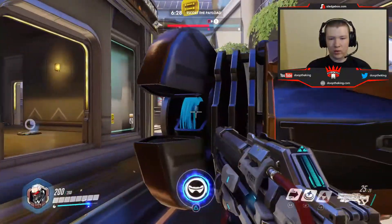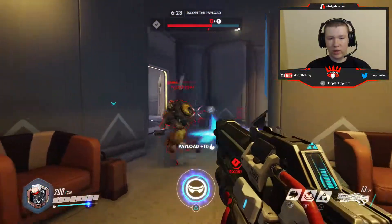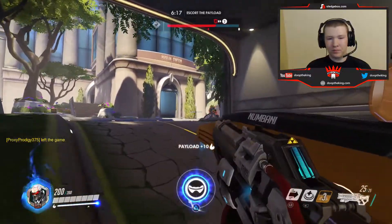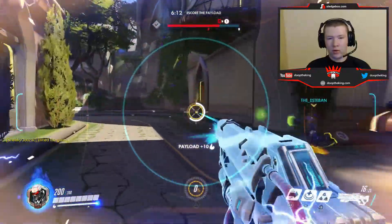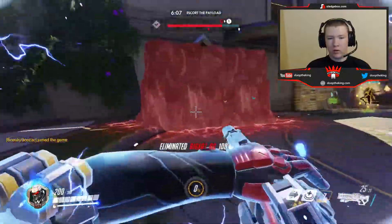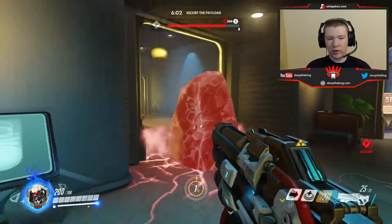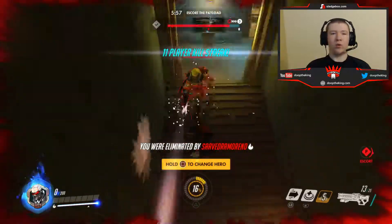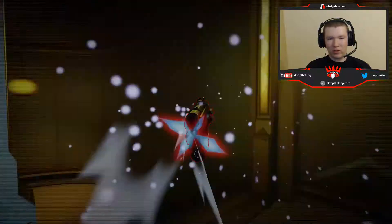Payload secured, move out. See a Junkrat in here and pick up that kill — we're on a 10 kill streak, we're 10 and 1. We're going to use our super here. We're going to pick up one there, there should be a Mei up here somewhere — there she is.